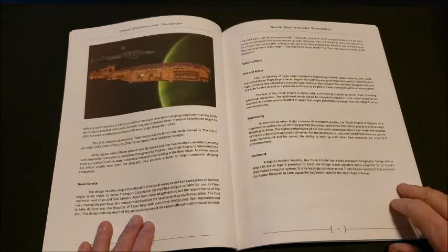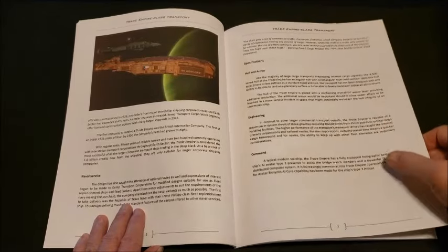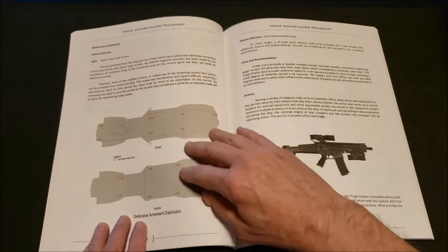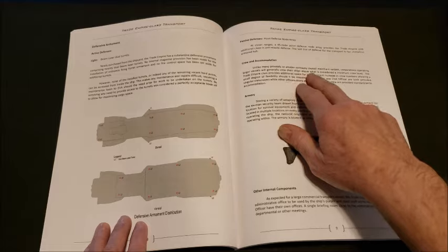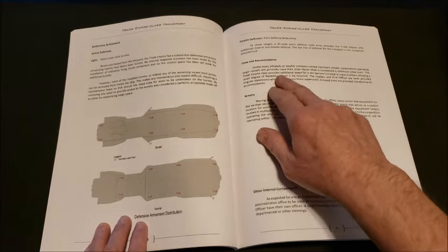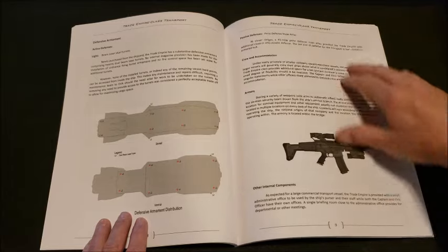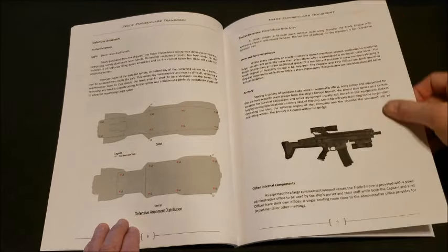The Navy got interested too and said, 'Let's take a look at this — maybe we can use it,' so there are several Navy orders as well. We get to look at the specifications for the hull, armor, engineering, command, and defensive armament — it's got some dual laser turrets and passive defenses which include armor and some close-in anti-missile systems. We also see crew accommodation, armory, and other internal components, plus a nice look at the defensive armament distribution.